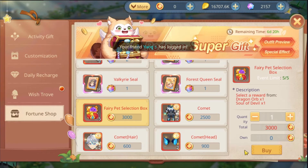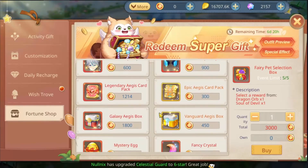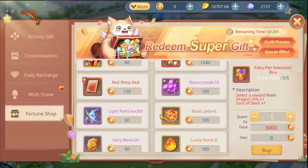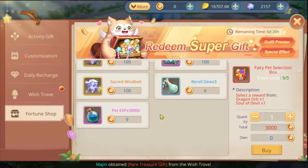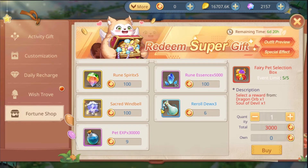Additionally, you can exchange your fortune points into various items such as a fairy pet selection box, other parts of the costume, and various other items that might be useful for your upgrades. Note that there are no items you can purchase with silver leafs or gold leafs, making it a fully pay-to-gain event.